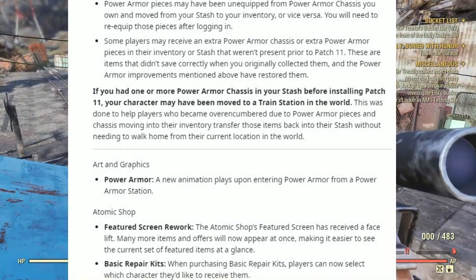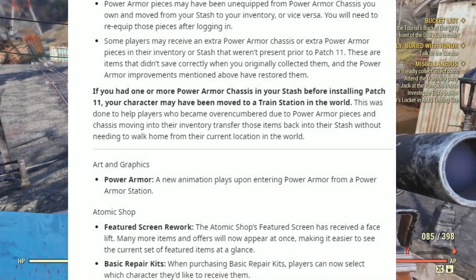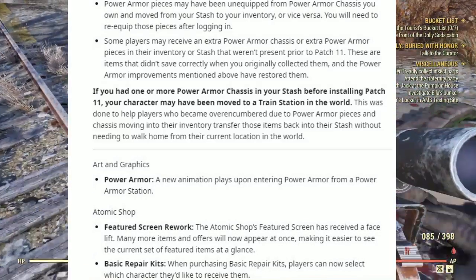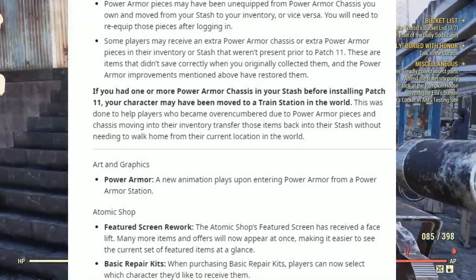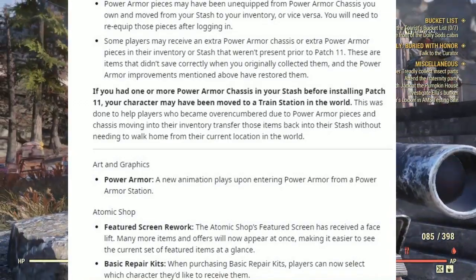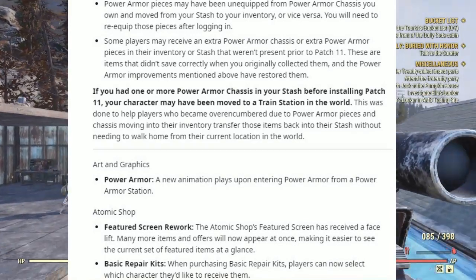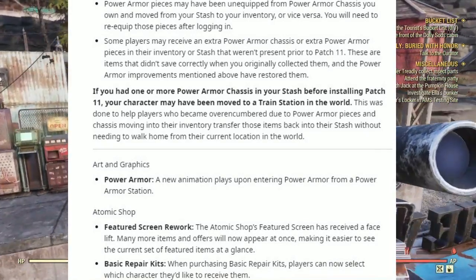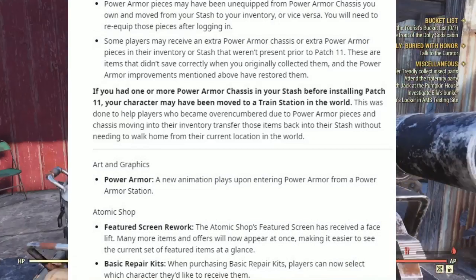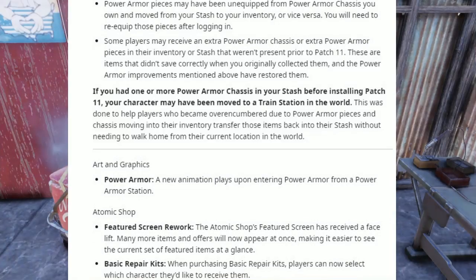Under Arts and Graphics: a new animation plays upon entering Power Armor from a Power Armor station. The Atomic Shop Feature Screen has received a facelift — many more items and offers will now appear at once, making it easier to see the current set of featured items at a glance. Under Basic Repair Kits: when purchasing Basic Repair Kits, players can now select which character they'd like to receive them.